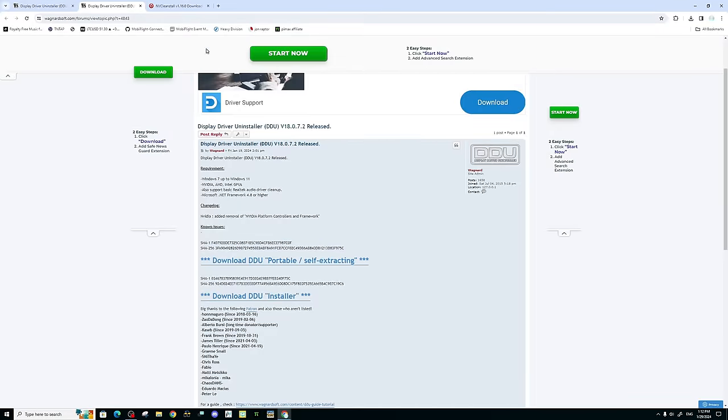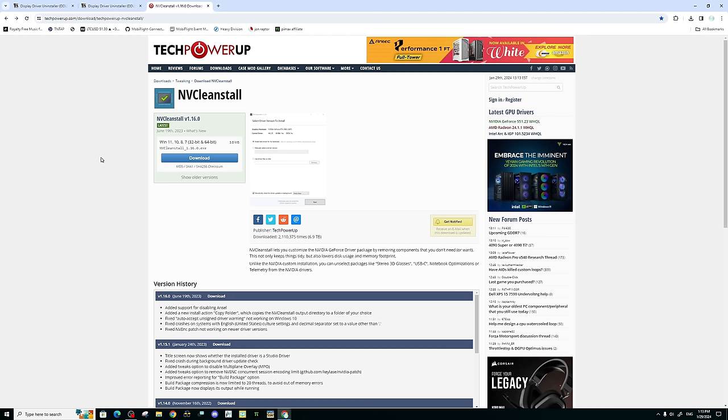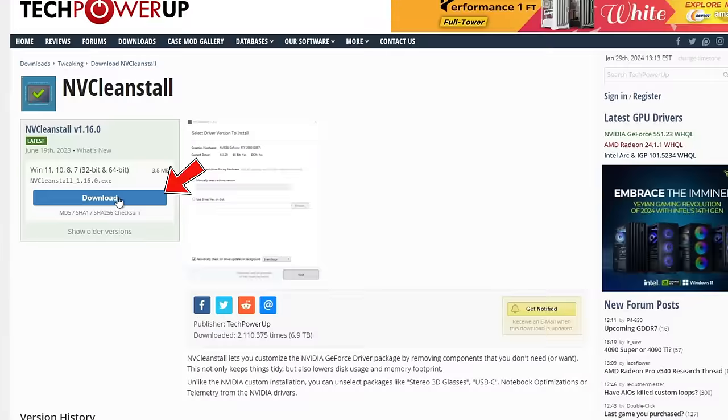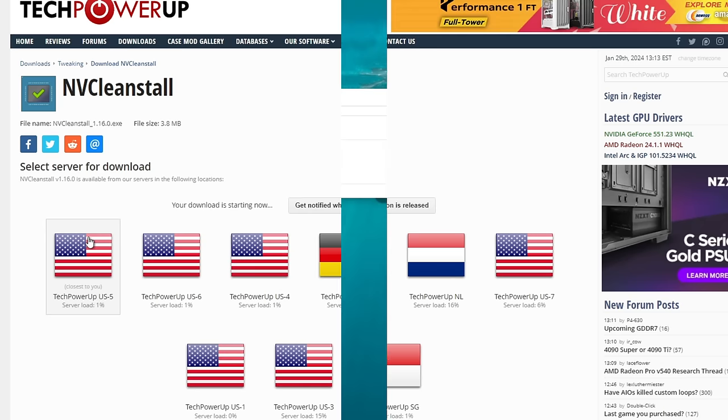The next application we need to download is the NV Clean Install application. When you click on that link it will bring you to a web page — go to the very top and click Download, then select the region you want to download from.